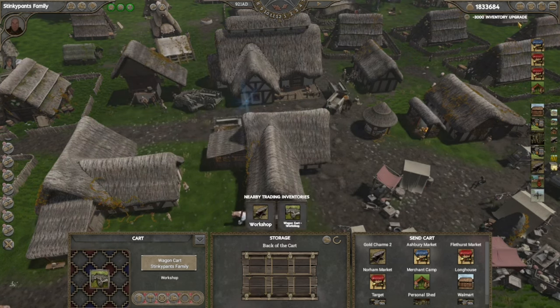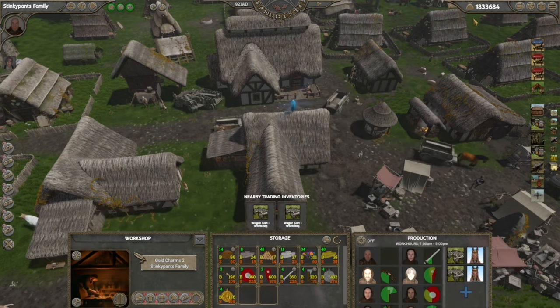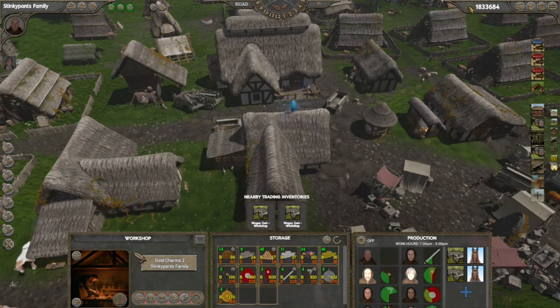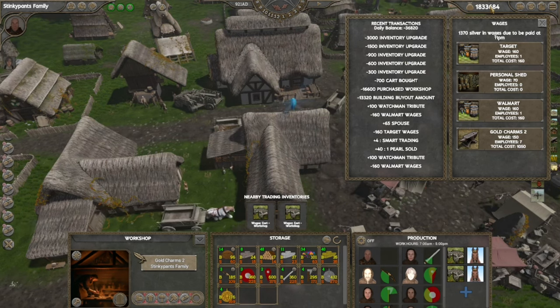There's a 3,000 inventory upgrade available. Any transactions that happen will show up under your money pouch. You can click the money pouch and it'll show the last couple of transactions that have either increased or decreased your money total.